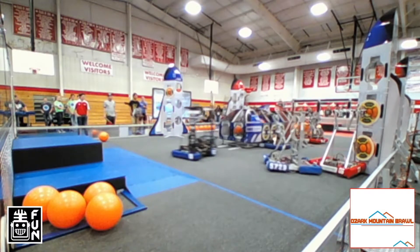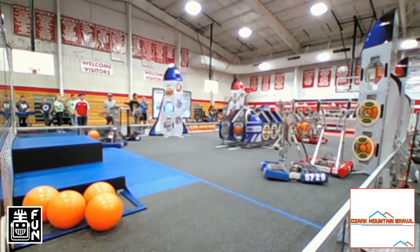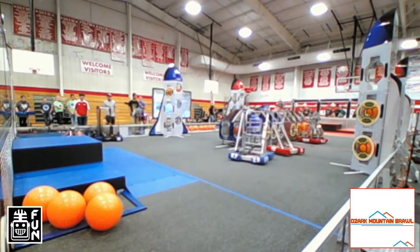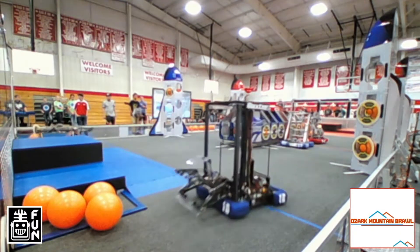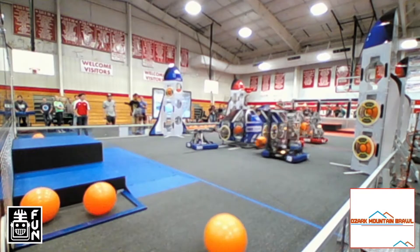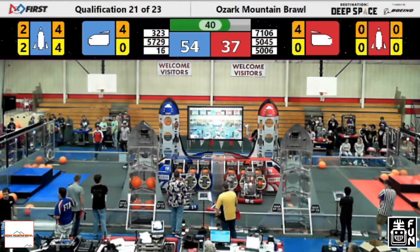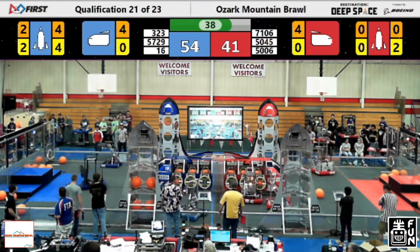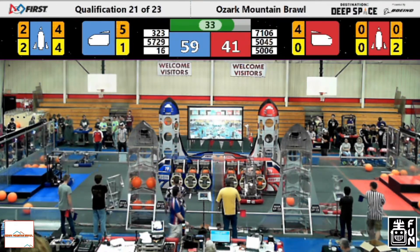All three levels have been completed on rocket ships for the blue alliance side of the field. Apophis right now putting a cargo hatch into place on their rocket ship. We're down to 50 seconds in the match, with a little bit of pushing and shoving going on as 5729, the Witt Mad Dragons, trying to make sure their partners have a place to go with the cargo. We're down to the final 30 seconds.